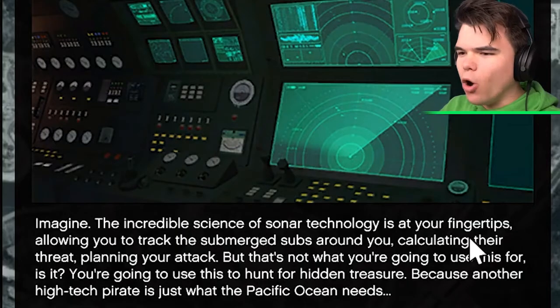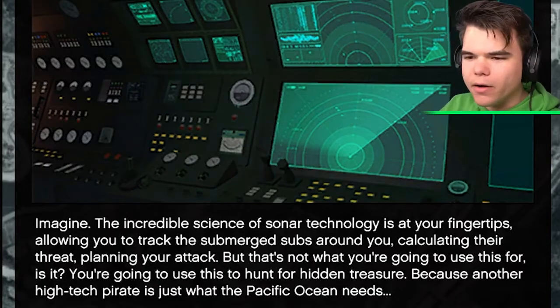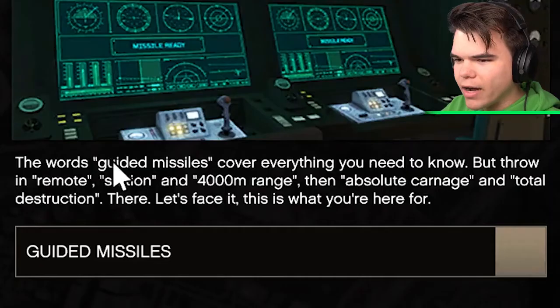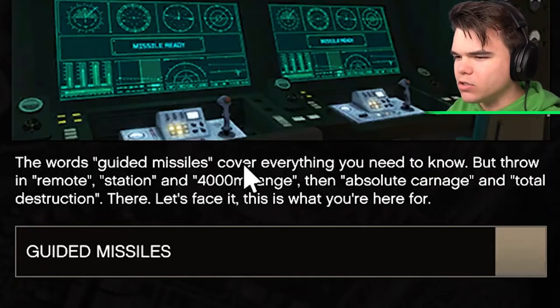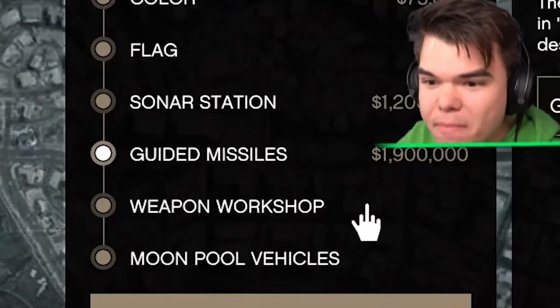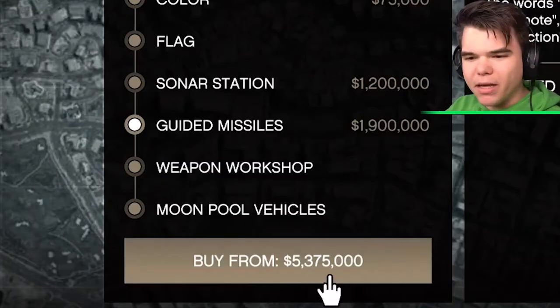The next one is a solar station option! We're gonna be able to see fish underwater! 1.2 million dollars extra? Are you kidding me? This one covers guided missiles and everything. We can send torpedoes too — 1.9 million? Oh my god, that's 5.37 million dollars in total.